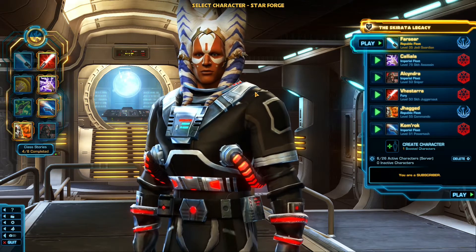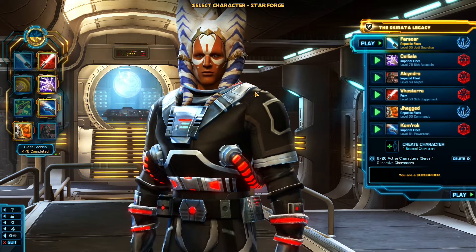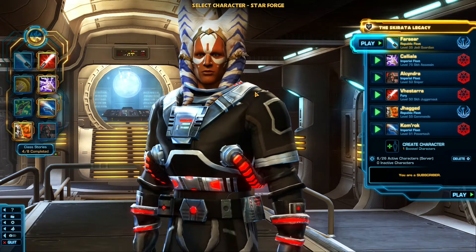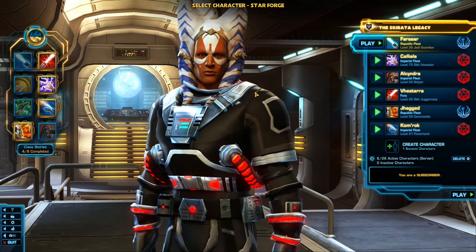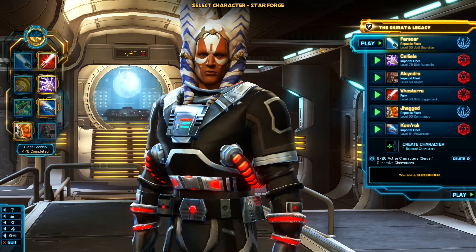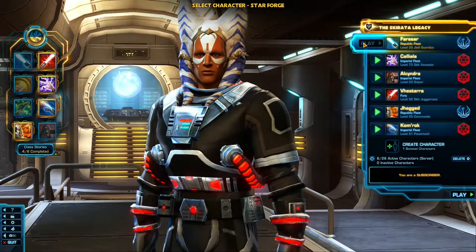We are on the trail of Darth Angrel's research facilities. We know that there is the possibility that one is located on Nar Shaddaa. Darth Angrel is using a combination of Republic and Sith Empire research to create different types of superweapons. We're currently on the Republic fleet, so once I log in here, we're going to go down to my ship and head on over to Nar Shaddaa.